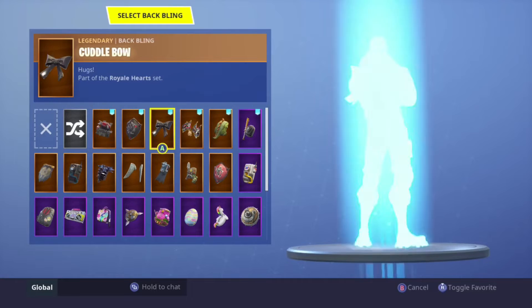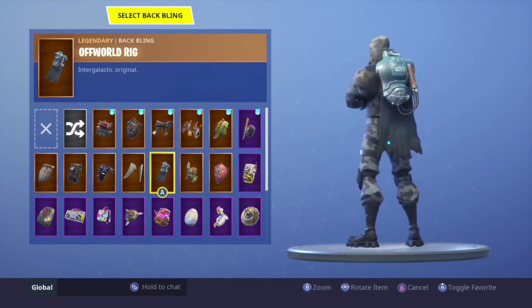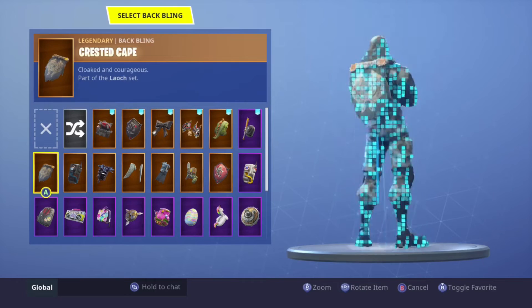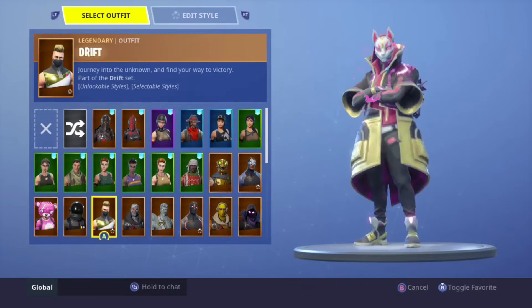Next up we have the Havoc, which is an underrated skin. A lot of back blings actually go with it. I like rocking the black shield or the bow — those are my favorites. A lot of stuff goes with this; it's definitely top five cleanest skins.